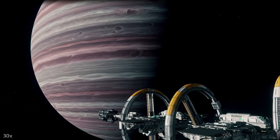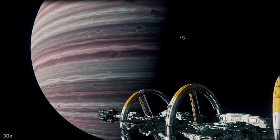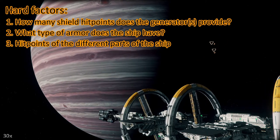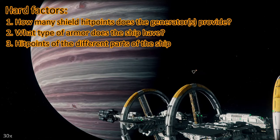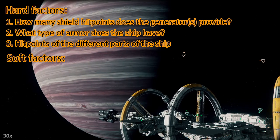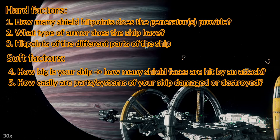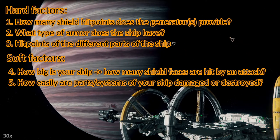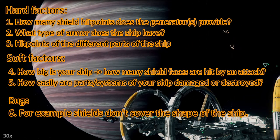I decided to put this at the end of my toughness test videos from now on. If you already know this, just skip it. So, how tough is your ship? There are different factors — I start with the hard factors: how many shield hit points does the shield generator provide, what armor does the ship have (right now all ships only have some generic armor values), and how many hit points do different parts of your ship have? Then we have soft factors: how big is your ship, how many shield faces are hit by an attack, and how easily are certain parts of your ship getting destroyed? For instance, some ships are prone to losing wing guns or wings. And then we have bugs — right now there is a bug where the shields don't cover the whole shape of the ship, especially when the shape is elongated.